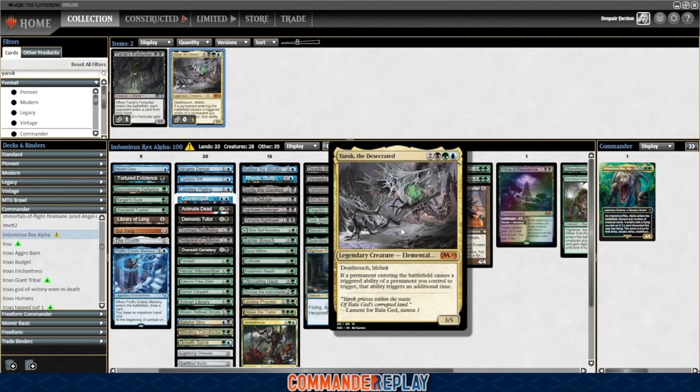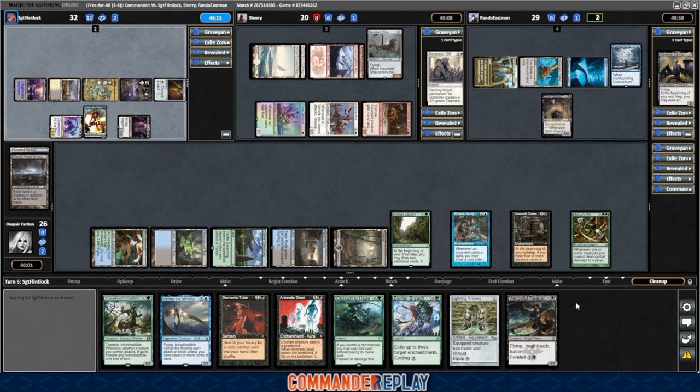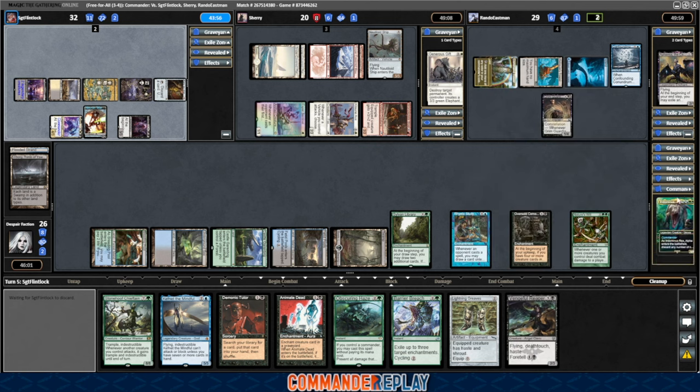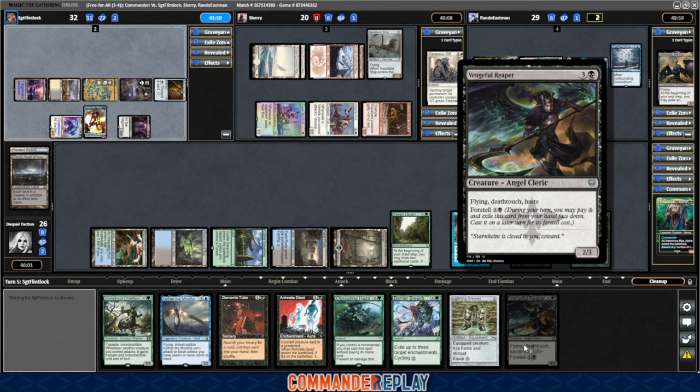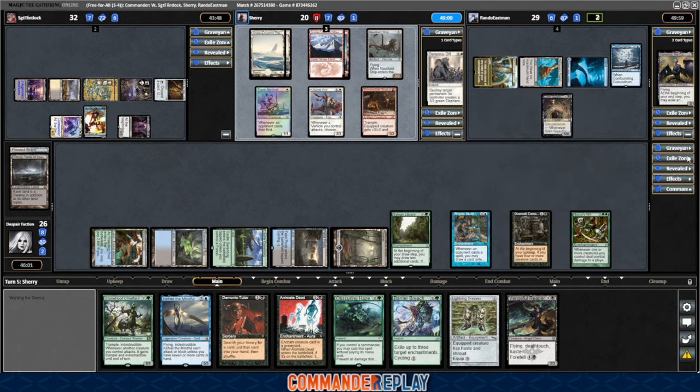I remember bringing Yarok back into the deck — I had cut it because it's too cute, but it does have death touch and lifelink, and lifelink's not the easiest keyword to get. A lot of the keywords in this deck are interesting — flying and haste are much easier than you would think they would be in Sultai to get. There's more flying in black and even a little bit in green that is rather surprising. There's definitely a lot more haste than I expected for this deck — these aren't known as haste colors. There's quite a few black cards that have haste that work into this deck — probably at least three or four good ones, which was more than I thought there would be.